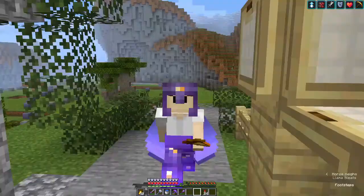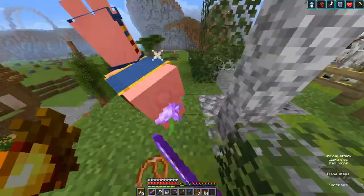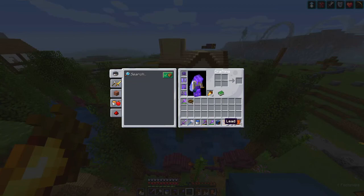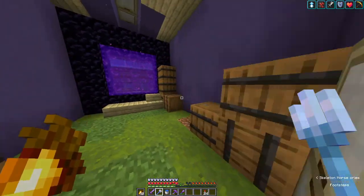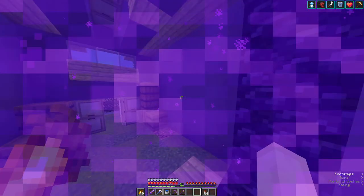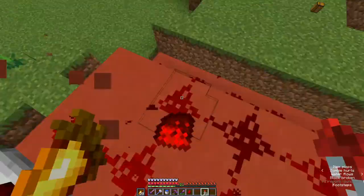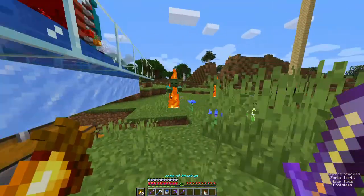More things have happened: with the revolution, many things got blown up — we all know that. One of the things was indeed my mob farm, which is where I obviously got all my mob loot and gunpowder. Since it stopped working I had no rockets, so I was barely flying around ever. So I fixed the mob farm. I'm no longer using Okami's auto sorter because it just kind of broke and I have no idea how to fix redstone.